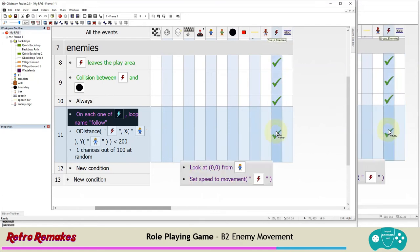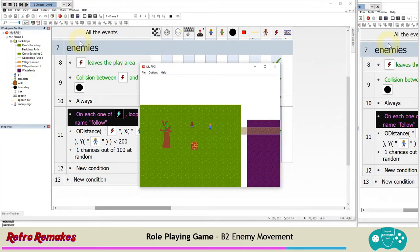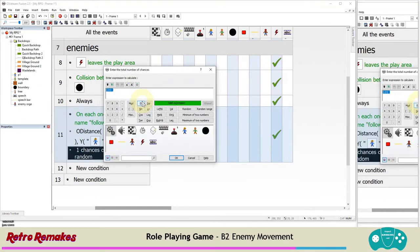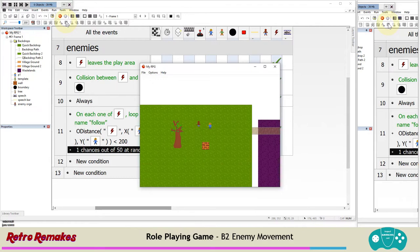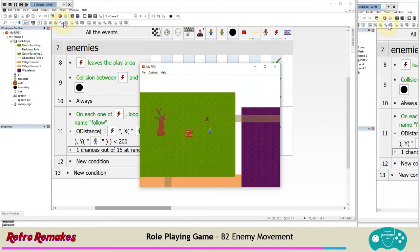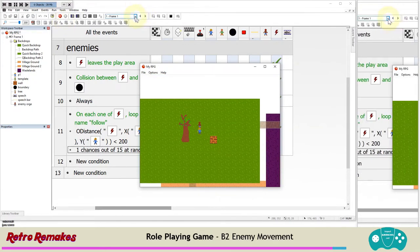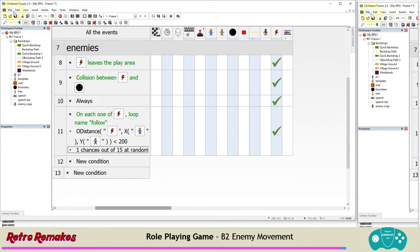Run the application - there he goes, lurching towards me. The 1-in-50 chance is a bit slow so I'll reduce it. You could even add an alterable value per enemy for how quickly they spot you. Run the application again with a lower chance - there we go, puts me in a bit of peril. It's faster than me. I think we need to set them in some zones, so let's save our work and do some zoning.